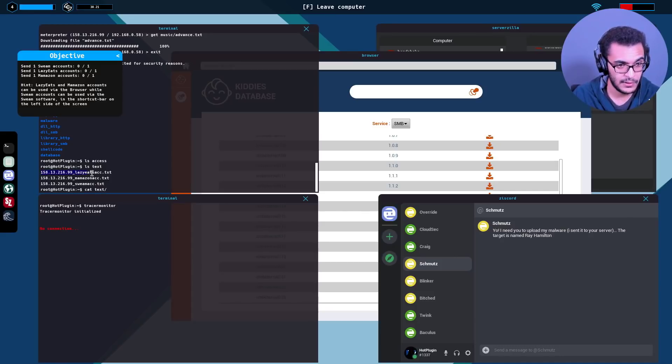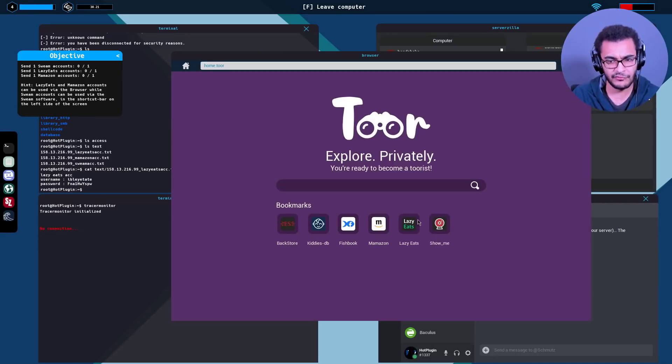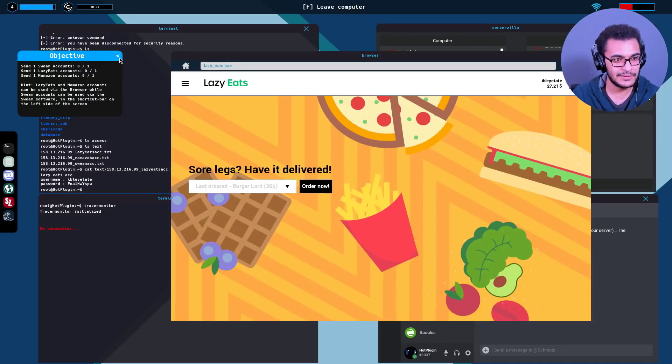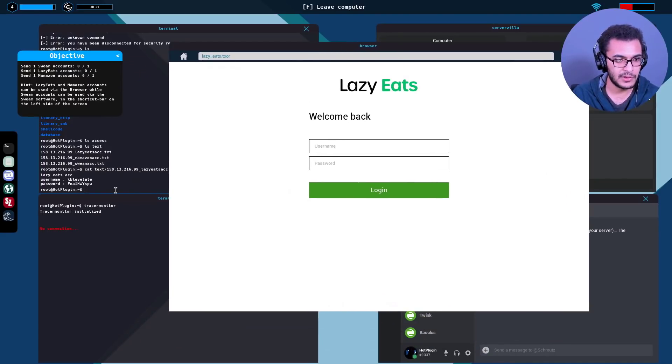LazyEats - a very good parody name for Uber Eats. Sometimes you should just go to a restaurant. Login - alright, can I make an order? I have a balance of about 27 shellcoin in the account. Logging out. 'LazyEats and Mamazon accounts can be used via the browser' - I'm not really sure what to do to trigger the objective.